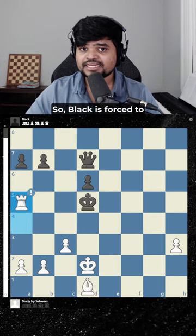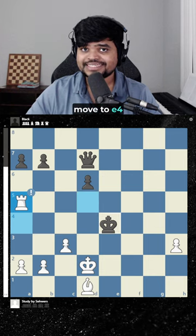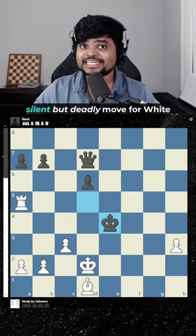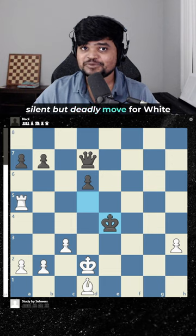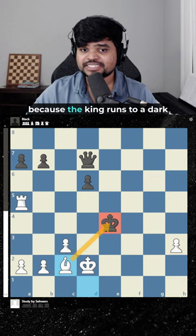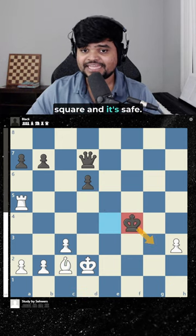Black is forced to move to e4, and now there is an amazing silent but deadly move for white. Can you see it? It's not a normal check like bishop c2, because the king runs to a dark square and it's safe.